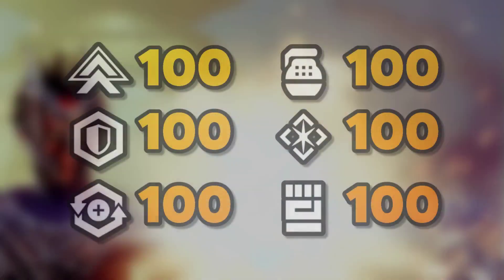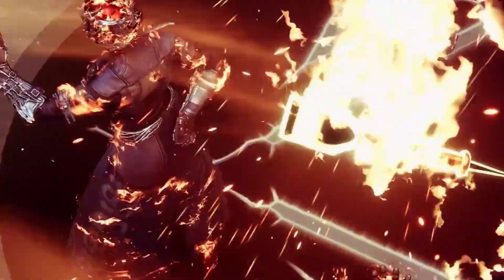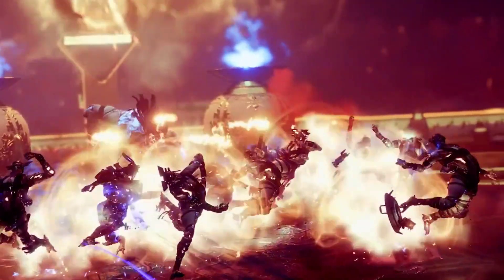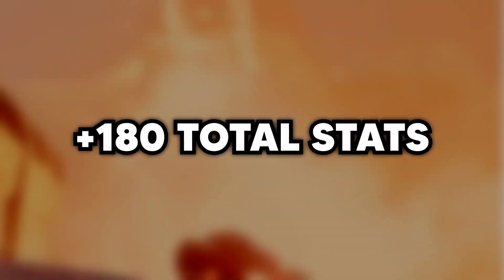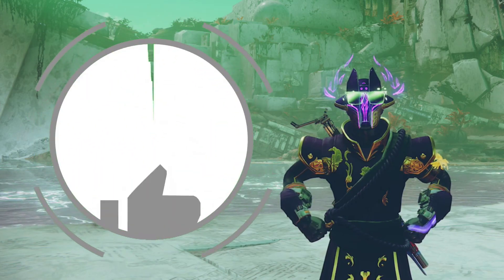In my previous video, I showed how to get 100s in all 6 stats at once using invisible stats. I got a lot of comments saying I missed a few of those invisible stats, so in this video I'll go over even more ways to get some absurdly high stat builds. Also, stick around to the end for a really easy way to get an additional 180 stats almost all of the time. I'm Marshix, and I make Destiny 2 guides for solo players.